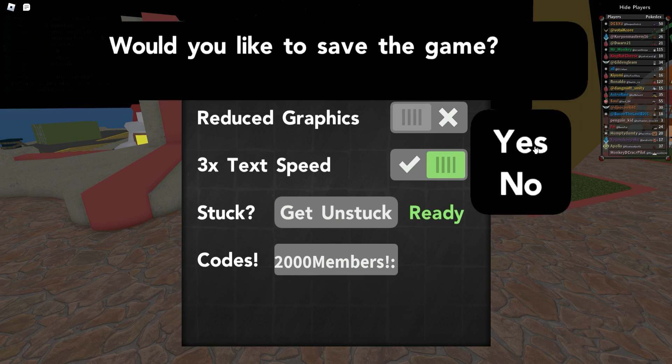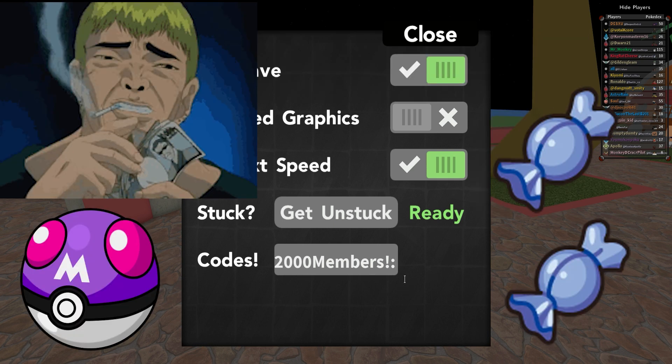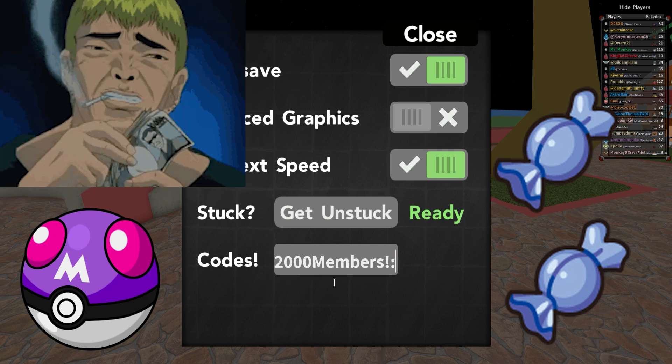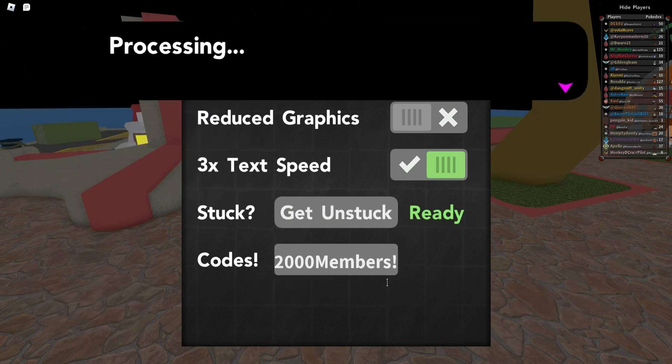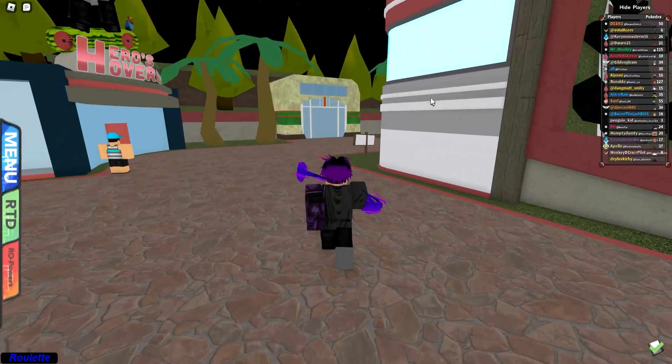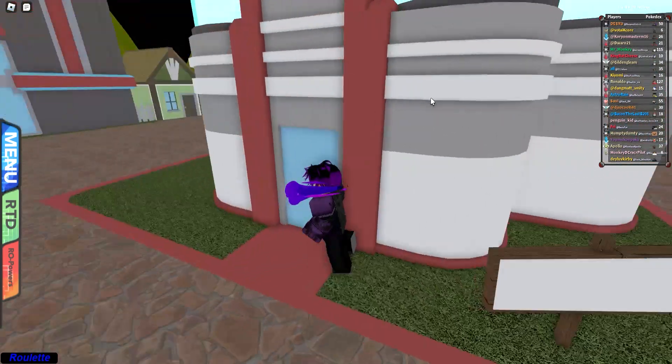Our last and final code is '2000 members' — it gives ten rare candies, one master ball, 20,000 Poké dollars, and 50 battle points, and it never expires. These are some of the best codes ever released in the game, and you only need one gym badge for all of these codes.